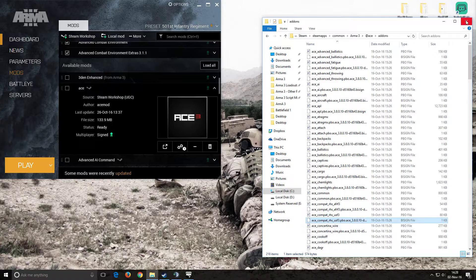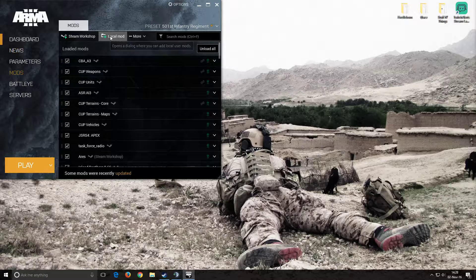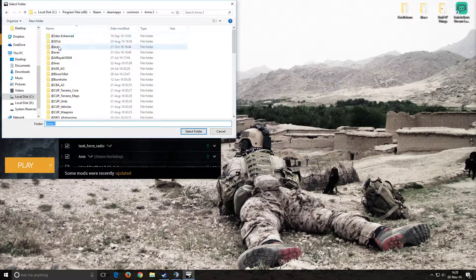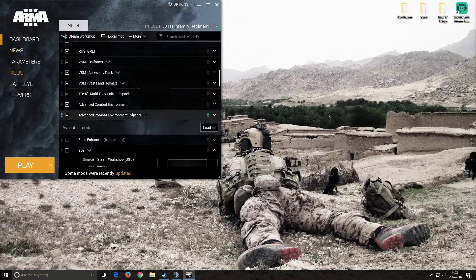Mine is already completed, so I have all four files here. Once you are done with that, feel free to close out of there. And once you're back in the launcher, you are going to go to local mod, and then Steam, Steam Apps, Common, ARMA 3. Find your ACE folder, select it — it will load it as a local mod. Then you will see where it says Advanced Combat Environment right down here. So yeah, it's pretty much loading the Advanced Combat Environment, slightly revised.